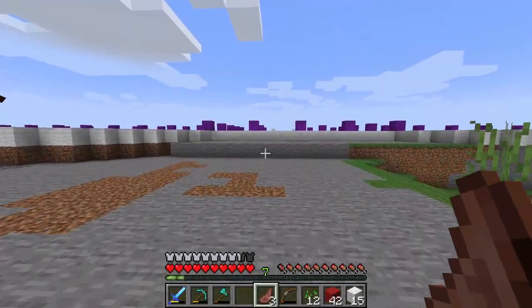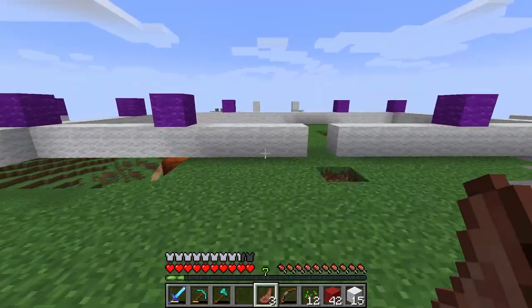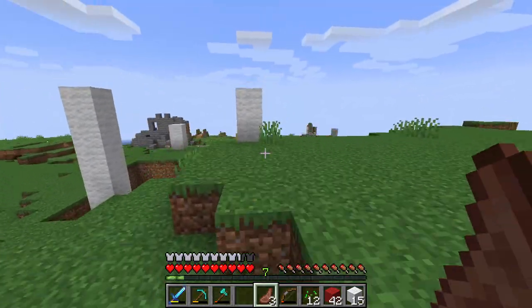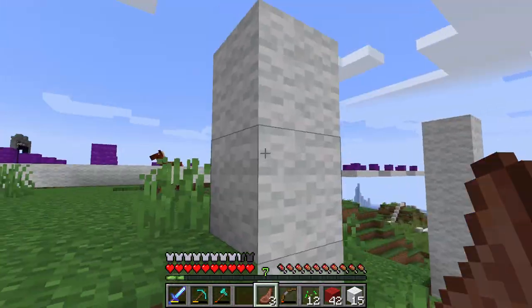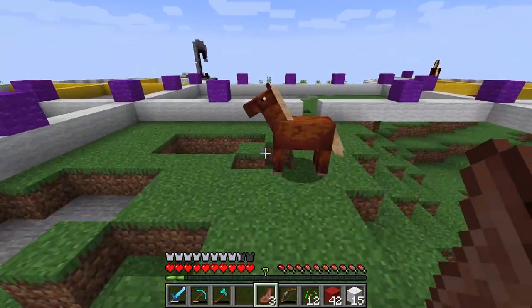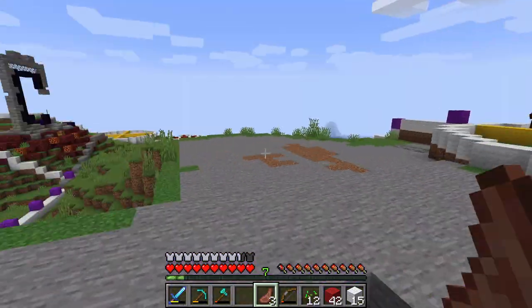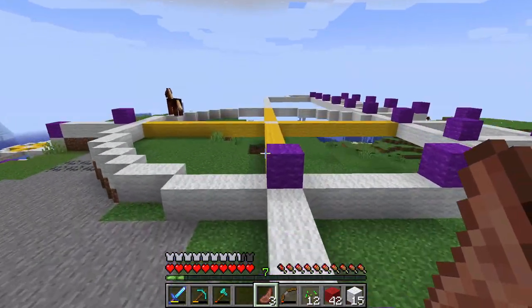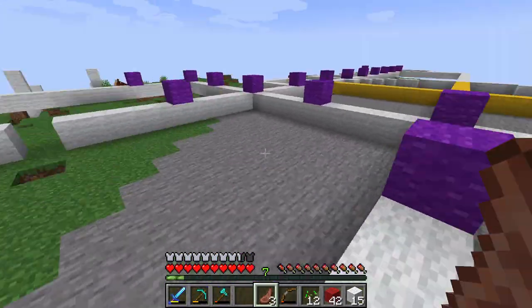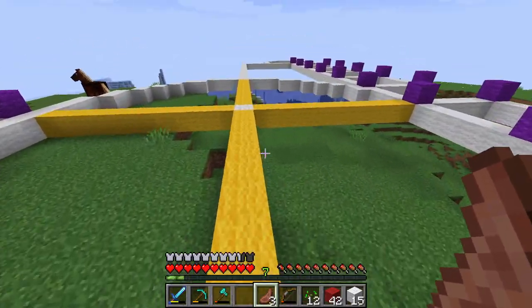So without further ado, let's get right into it. It's back in this direction. Okay, so this is the very first thing — of course, this is going to be the gate house. The big gate house is going to be right here. We're gonna have a massive gate leading into a big old throne room, and on each side we're gonna have some pretty big towers flanking the gate house.